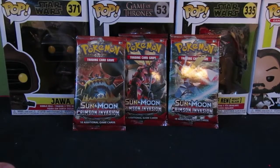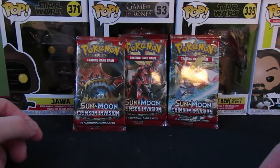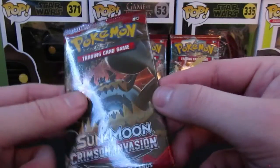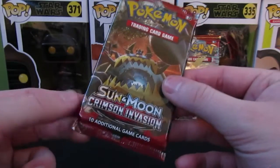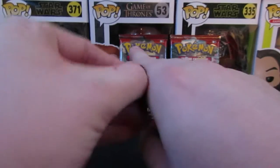Hey guys, King Sam Squinch here, welcome to today's video. Today we're gonna be doing part two of the Jirachi trainer box, opening the Crimson Invasion for Sun and Moon. Did pretty well last time — I think we're at like 20 views right now for about three days of being up, so that's pretty good to me. Let's get at it.